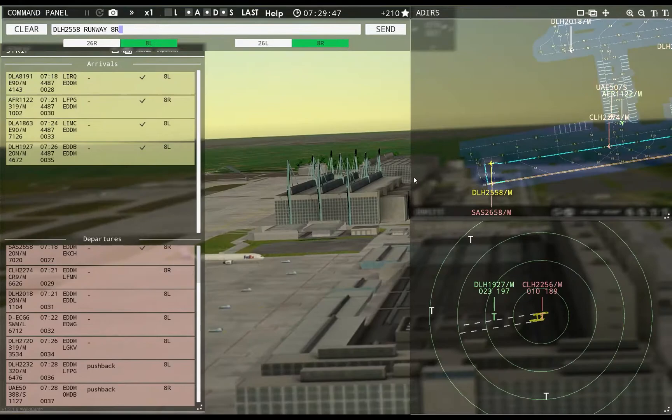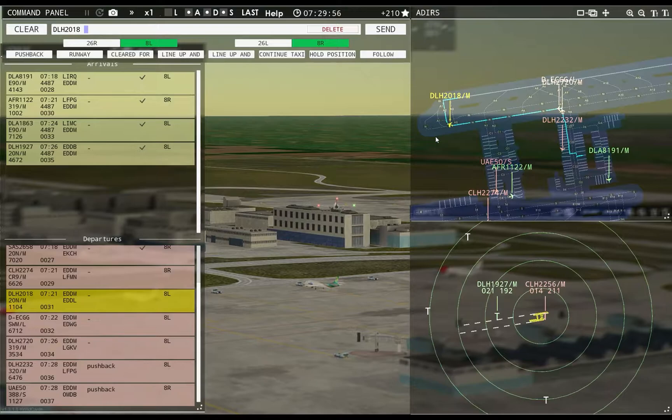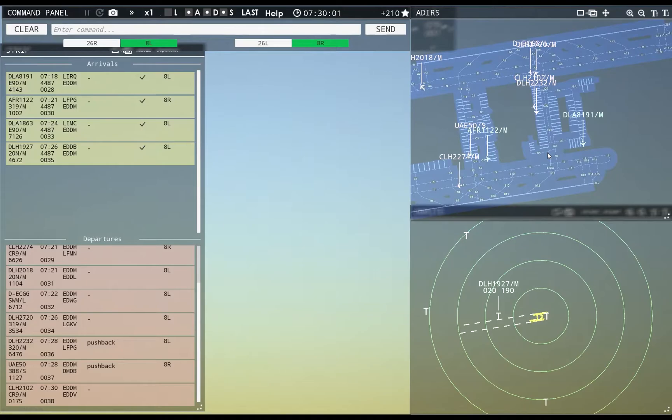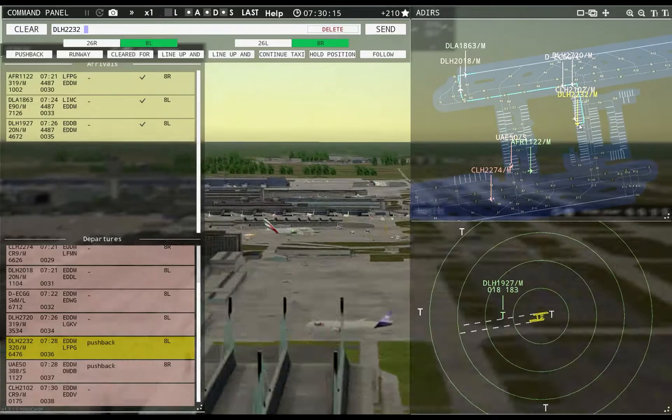Lufthansa 2558, runway 8R, cleared for takeoff. This guy's coming in — I should be able to do that. Hansaline 2256, contact departure. Good morning. Lufthansa 2018, runway 8L, line up and wait. Good flow, good flow.